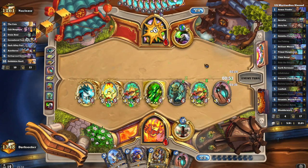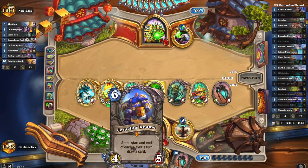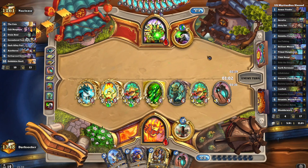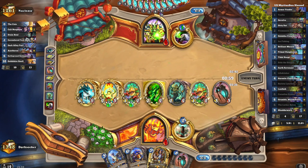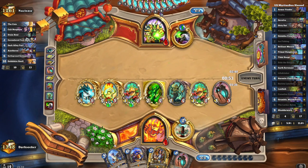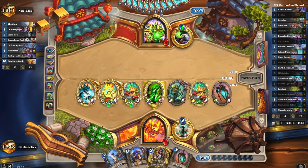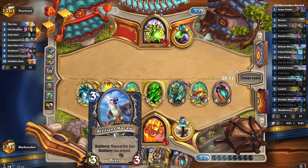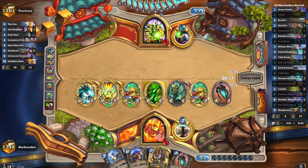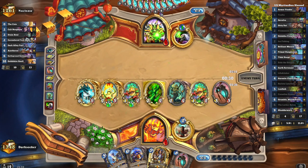They need to clear most of my board here. But even if they do, I have Life Drinker and Makaur — six damage available from hand, assuming I have board space for those two cards. The question is whether Evenlock runs significant AoE or board clear — I forget; I don't play Evenlock. I've been facing too many Aggro Druids and Pirate Warriors, so Evenlock has kind of faded from my memory.